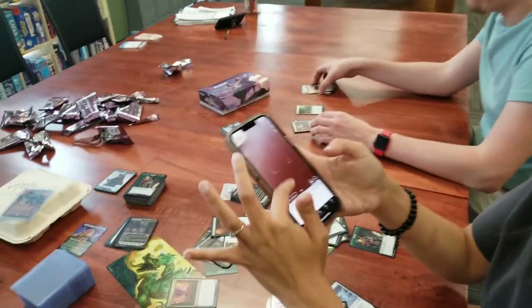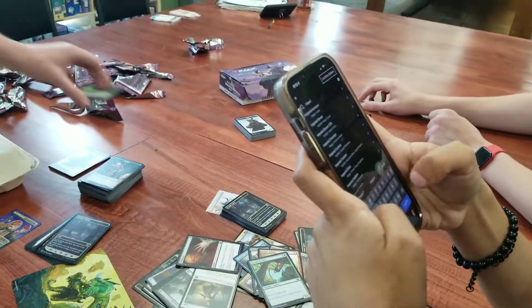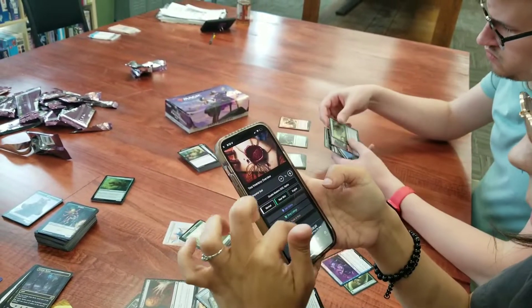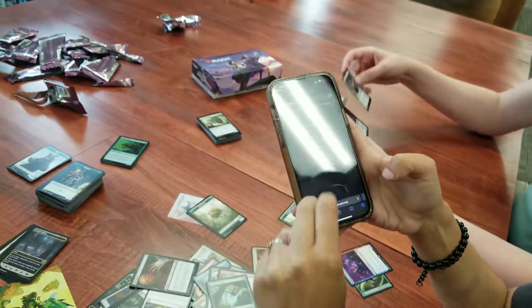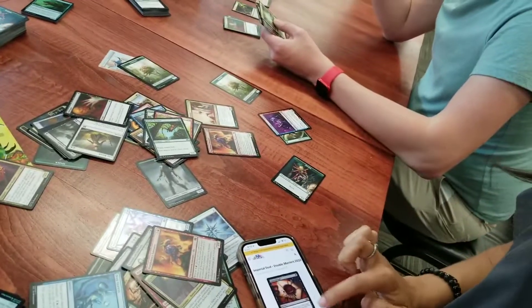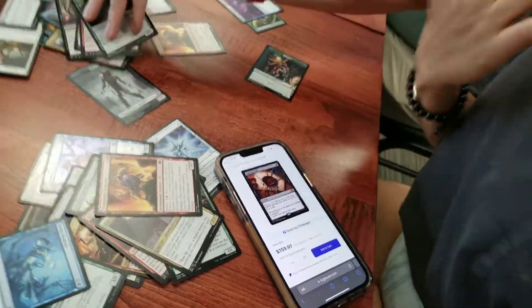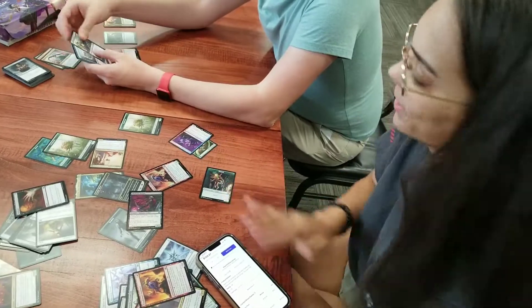Is it worth the Demonic Tutor? Yeah. This was strictly worth it — I pulled the Imperial Seal. Imperial Seal — oh thank god, this one's awesome! There's also a great equipment — whenever it deals combat damage you make a copy of it, so you just keep equipping more axes. Imperial Seal dropped to $168 — it'll probably bottom out in the upper hundreds because this is only the second time it's been reprinted. I almost passed it but I said, for one mana, oh yeah!